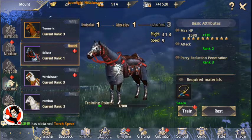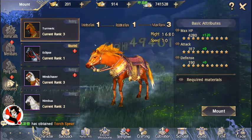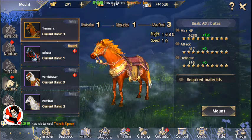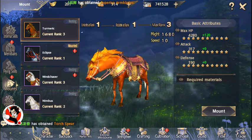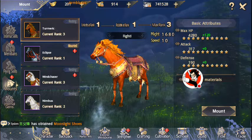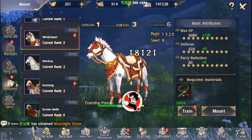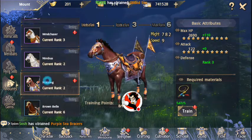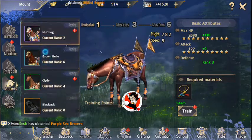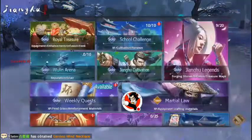Another thing you want to do is save up your mounts and your mount shards. Doing world bosses will give you a lot of turmeric shards, and you get these different bonuses from leveling them up — wind chaser, nimbus, nutmeg, and all the purple ones. A lot of the purple mount shards you'll find specifically from killing elite mobs in the demon realm.